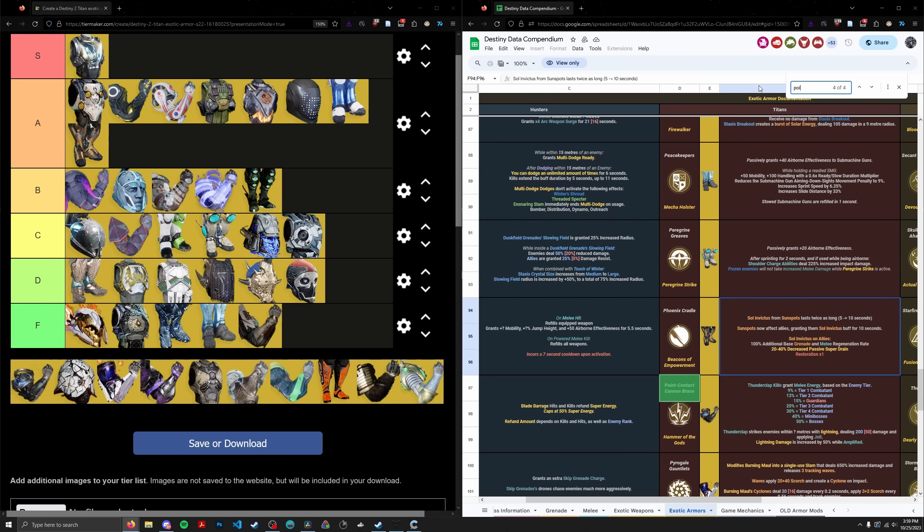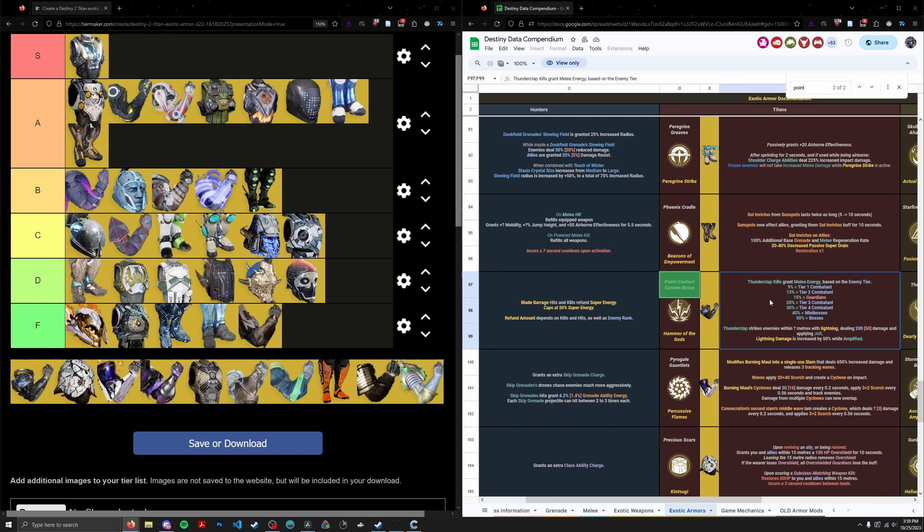Point-Contact Cannon Brace is the Thunderclap exotic. Basically you get your Thunderclap energy back when you hit stuff and you Jolt enemies hit by Thunderclap. Thunderclap's main use was with Hoil back in the day because it's an instant-cast melee that doesn't require sprinting, but Thunderclap isn't useful for much outside of that. If Thunderclap worked with one-two punch timing it might be useful, but Thunderclap is not the strongest part of Arc Titan and building into it using an exotic is really just a quirky build in endgame PVE. C tier, ranked 25th, just above Dunemarchers.